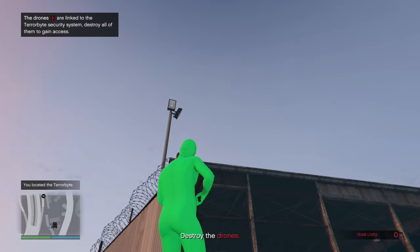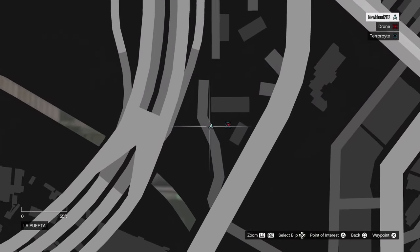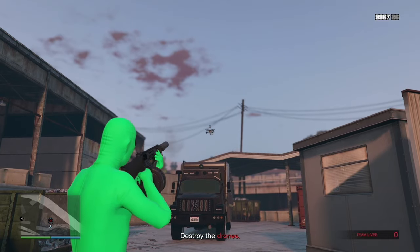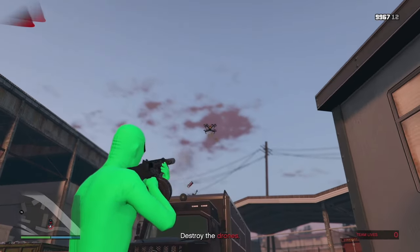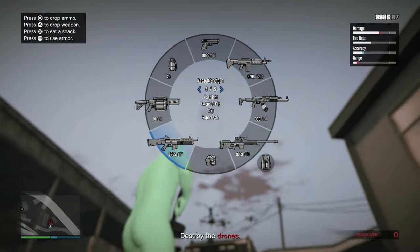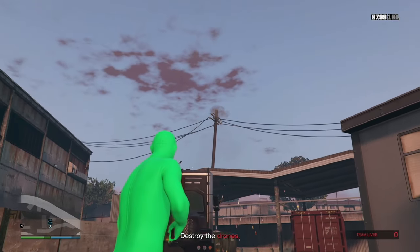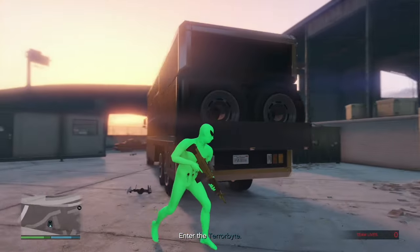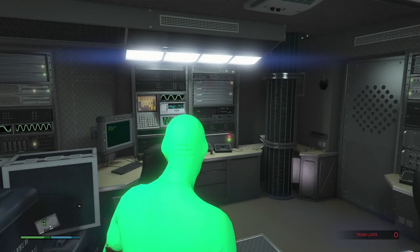There's a drone — I took out the first one right here; it's part of the Terrorbyte area. The Terrorbyte is in this area. Go up this little street near the highway, take out the drones — there's one right there. Just keep taking them out. They will attack you but not do crazy damage. Have the MG and keep destroying the drones — usually about five or six. Then go around and enter through the blue portal.